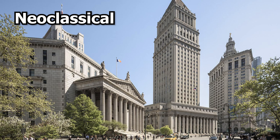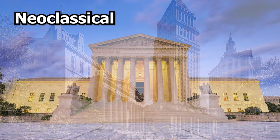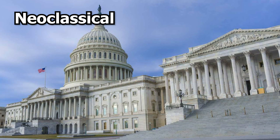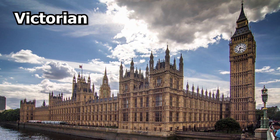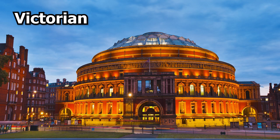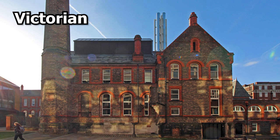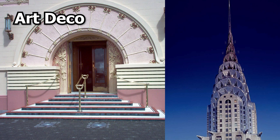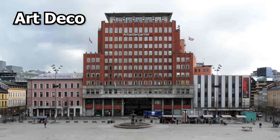Drawing on the past, neoclassical became popular in the late 18th and early 19th centuries and drew inspiration from ancient Greek and Roman architecture, illustrated by simplicity, order and symmetry. The Victorian style was popular in the late 19th century and displays ornate details, steep roofs and asymmetrical shapes. Art Deco gained popularity in the 1920s and 30s and is defined by a use of geometric shapes, bold colours and new materials like steel and glass.